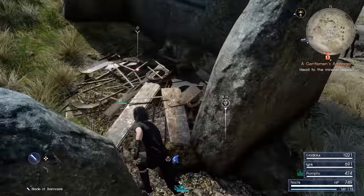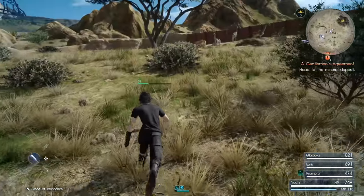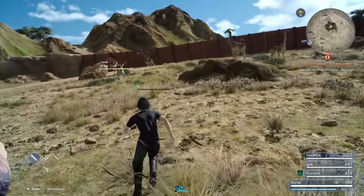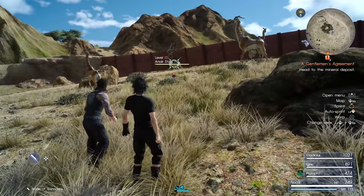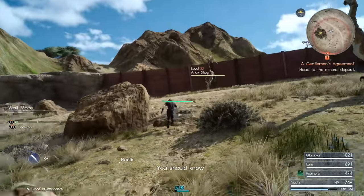I'm guessing this one is in the house. There we go. Got another food spot and some other new enemies — some of the Anak Calfs still. We got a big guy there — Anak Stag. And there's just an ordinary Anak in the distance.